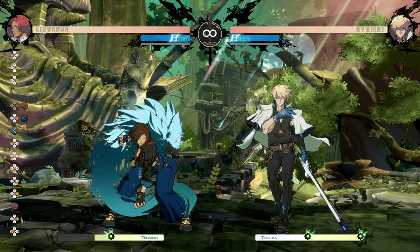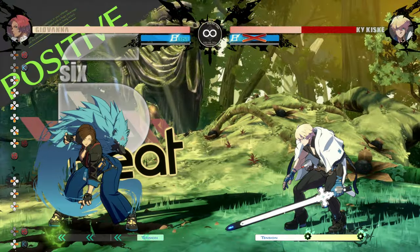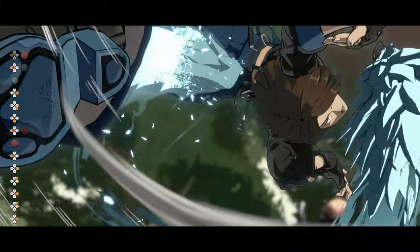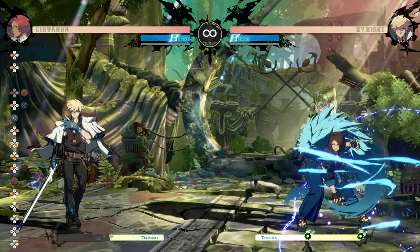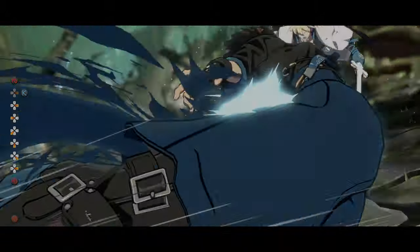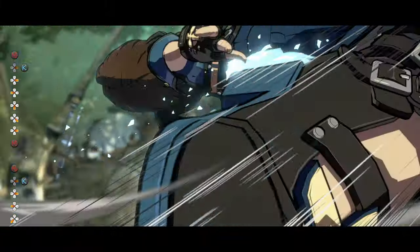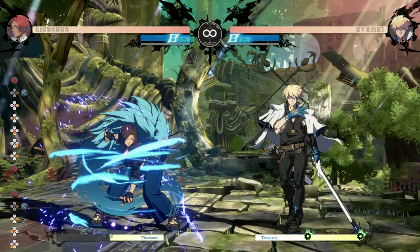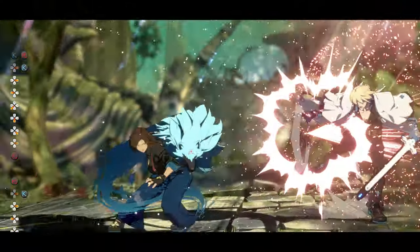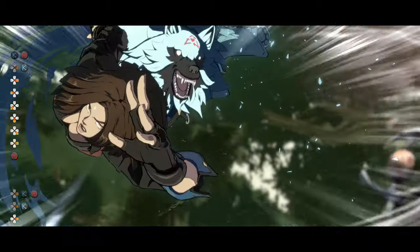No counter hit — regular dog lariat. Got our counter hit — boom, you just lost more than half your life. Dog lariat — oh, we get a super instead because of the counter hit. The input is just half circle back kick and then forward heavy slash right afterwards. One thing to note: you don't want to hit forward and heavy slash as fast as possible — a tiny delay works better. If you do it too quickly you'll just overwrite the input. Give it a little space to breathe, and then the world's your oyster — you always get the best of the two options.